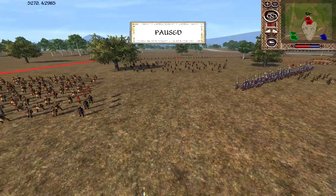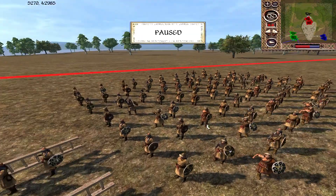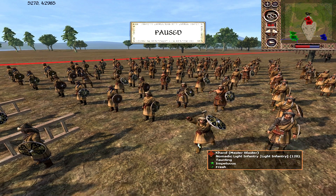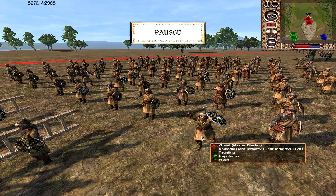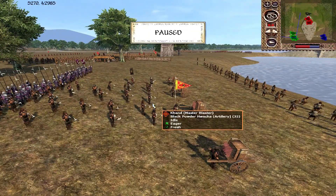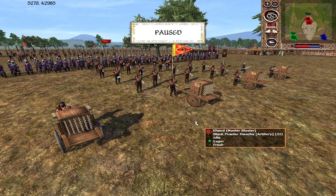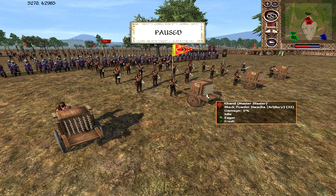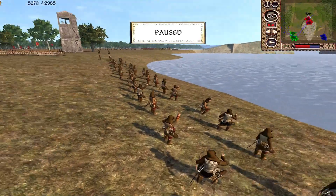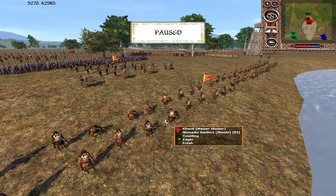The player who sent me the replay is Master Blaster, playing as Khand. In a siege, Khand have some shortcomings because they can't use their mobility to full effect. They do have some nice infantry — the Nomadic Light Infantry as lower-tier units. More usefully, they have the Black Powder Hawatcher, which can bring down walls very easily but is wildly inaccurate. Some shots may well land in the Arthedain and Dol Amroth infantry — a bit of a gamble, but it's the only siege equipment Khand can bring.